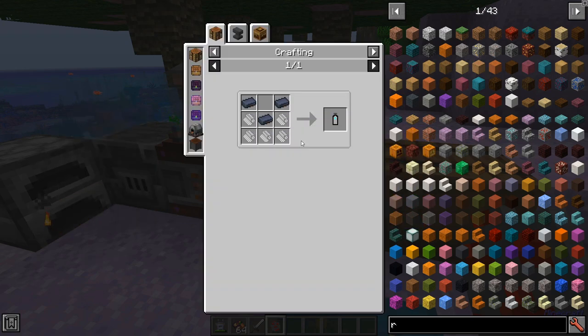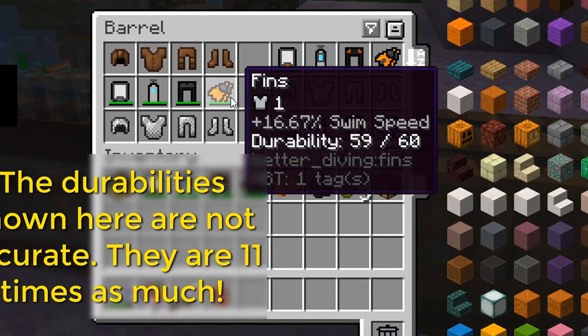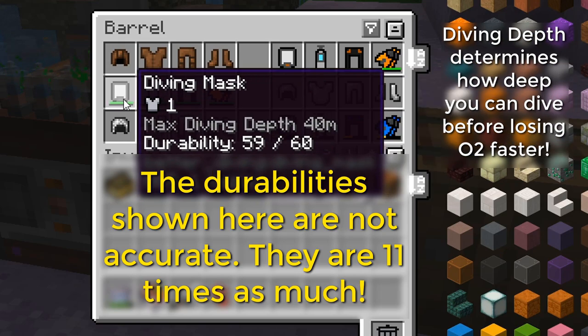Each of these armor sets is made primarily of all the same materials. To give you an idea, the base set falls between a leather armor set and a chain armor set. Now this wetsuit — each part is going to have a special ability: increased swim speed, mining speed, a bit of oxygen, and diving depth. That's definitely going to be important.